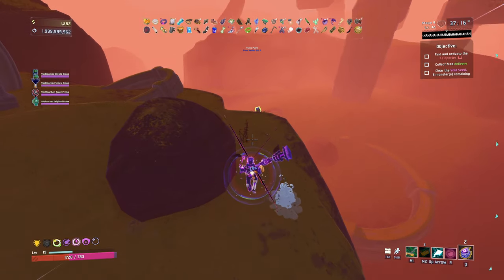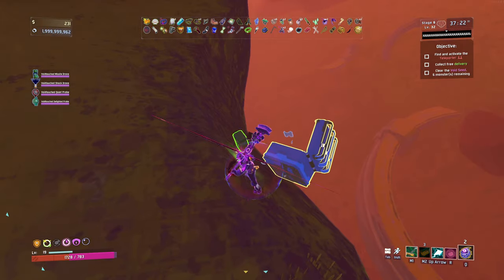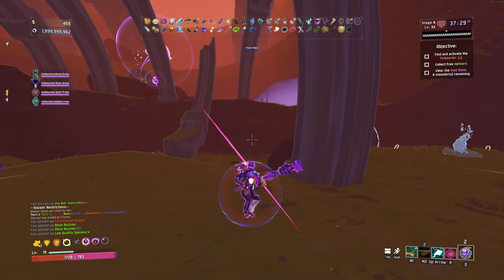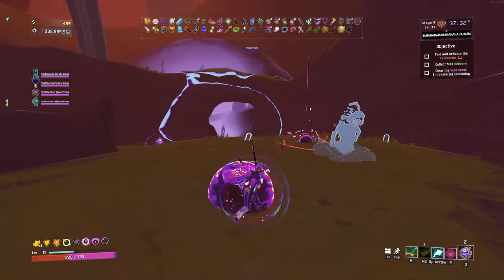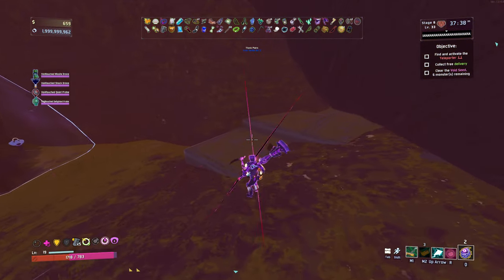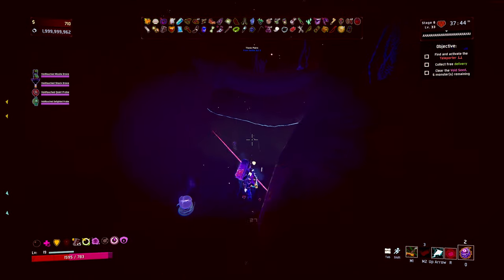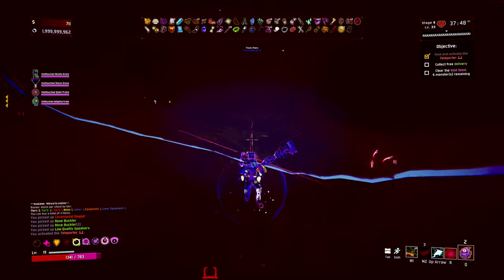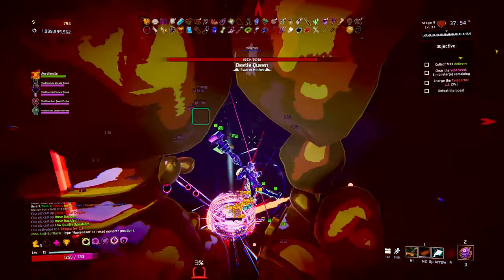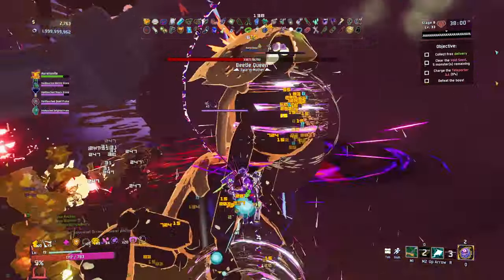Why have we got so many floating chests at the moment? This one's also floating. This item's just going to yeet itself off the map — luckily it didn't. That's a voided vagrant there. Is the teleporter going to be inside the void seed? It very much is — lovely. I'm just going to activate it and then move out of the radius.